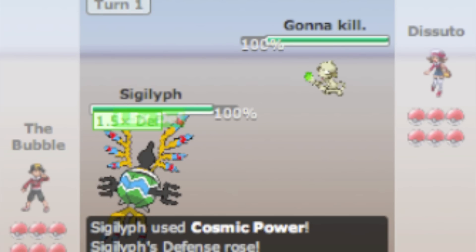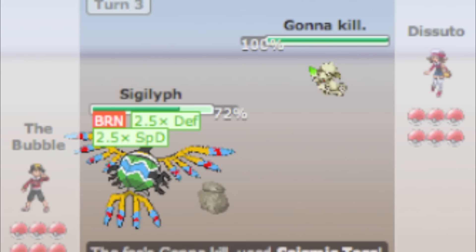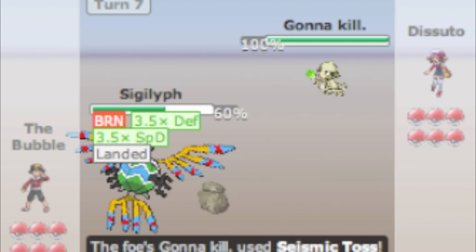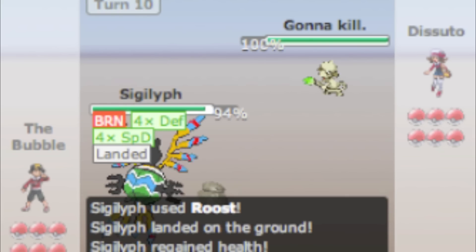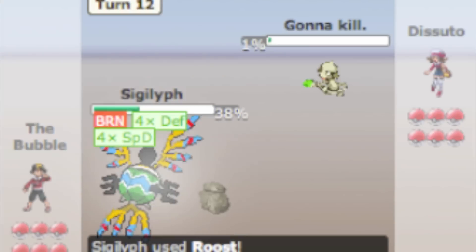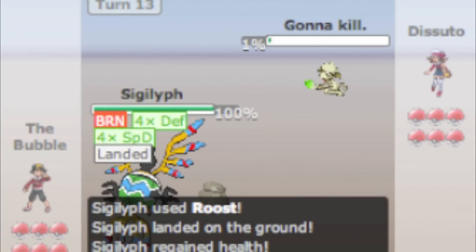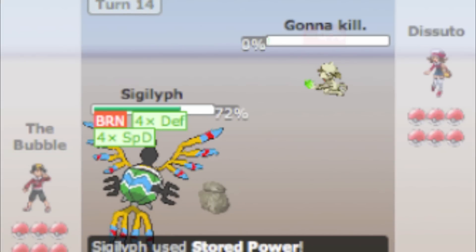I lead off with Sigilyph and he goes in with Smeargle. Smeargle basically sets up Stealth Rock and then uses Seismic Toss, just sort of letting my Sigilyph set up defense boosts. I'm really not sure why he's not switching, but he can't really do much because Seismic Toss will just be met with Roost. I hit him with Stored Power, Roost again, and Stored Power takes him down at 72% HP.